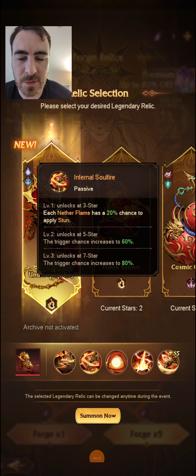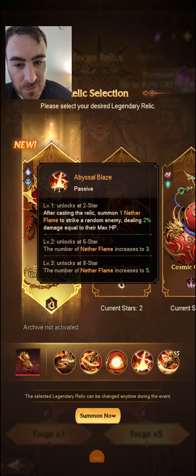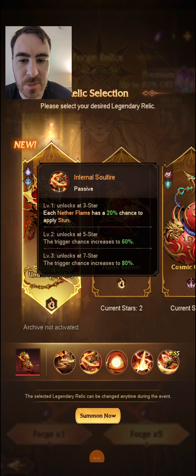This can also work very well in Baleiders. But I think the primary purpose of this relic — even though it gives 100 energy when cast — is after casting, summon 1 Netherflame to strike a random enemy dealing 2% damage equal to max HP. The number of Netherflames increases to 3 and then to 5, so you really want to get this to 8 stars.